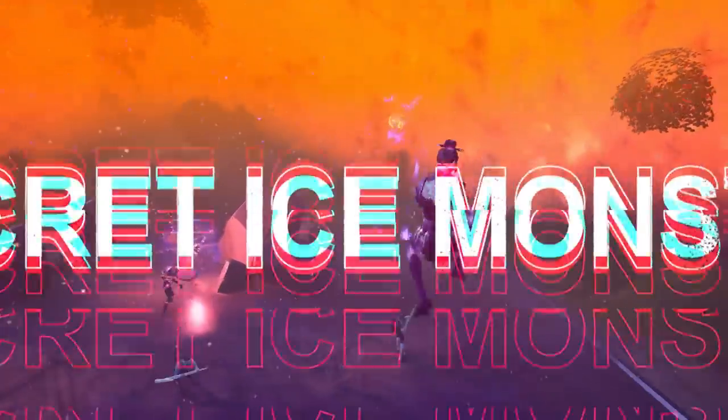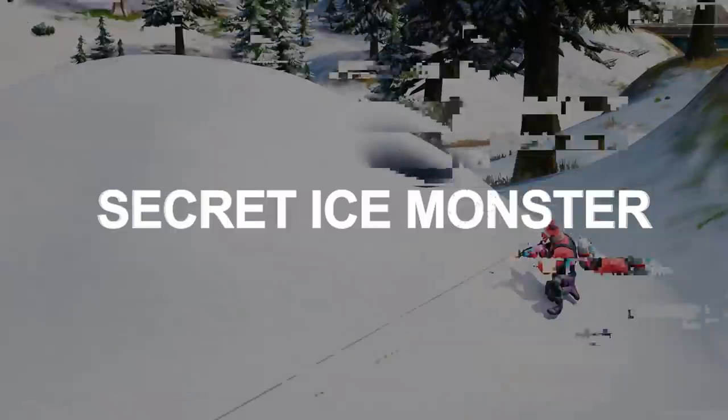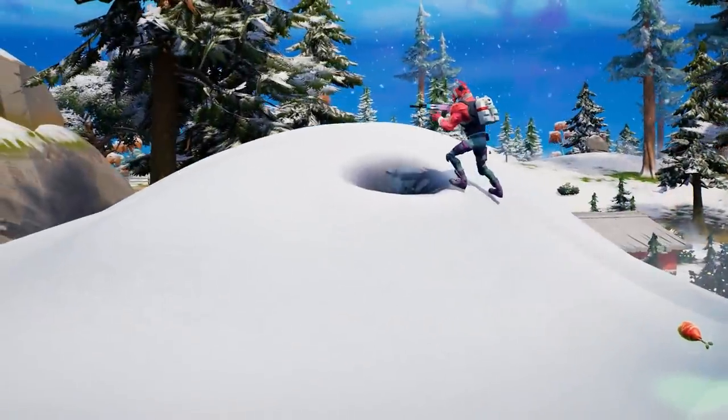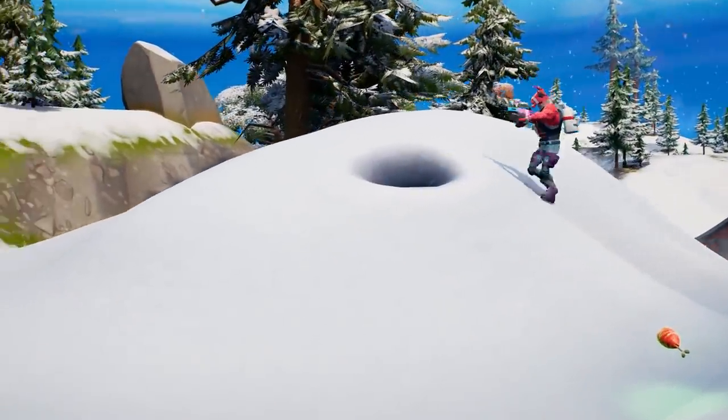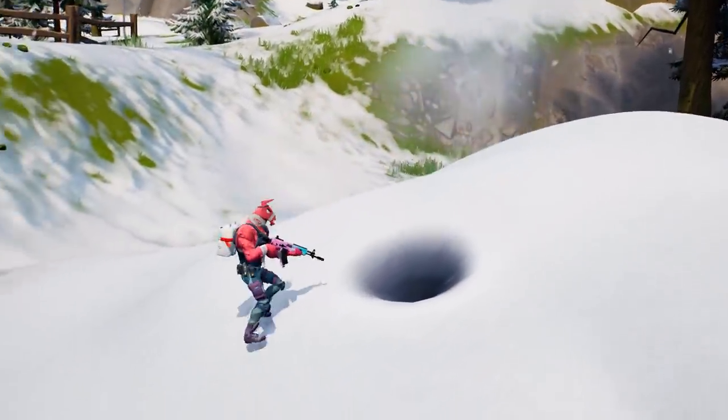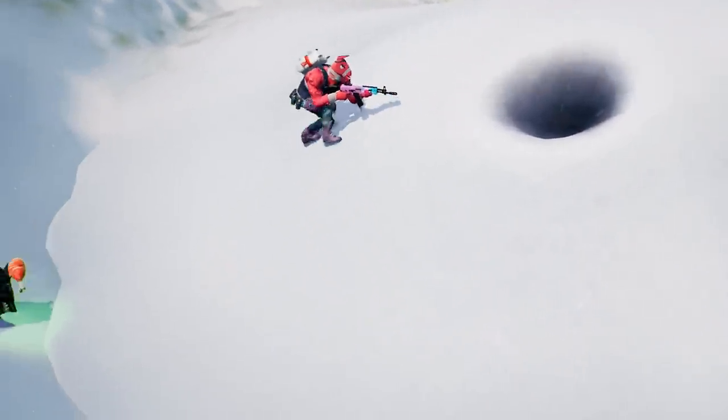And it gets even better, because there's also a secret ice monster. In the snowy mountains north of Greasy Grove, there are a few secrets, but by far the most interesting and hidden one is a small mound of snow near this mountain. It looks like any pile of snow at first, but when you get closer, you notice there's a hole in it, and it's making sounds.